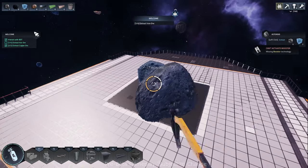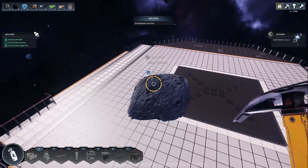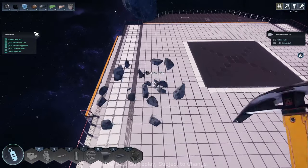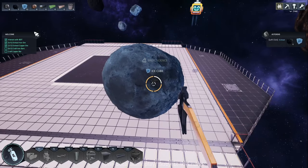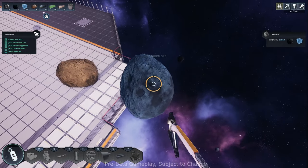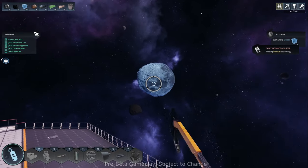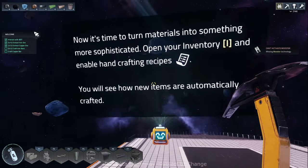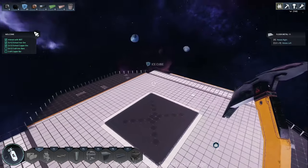We still need to find some iron — but there it is. Everything we collect is going to be useful, we'll make use of it pretty quick. We're getting iron and ice. Looks like we completed that part of the tutorial. I'm going to chip away a few more while they're close, because it's not always the case. We're going to use all of this material. And we need this ice for oxygen — we'll be converting that to oxygen pretty soon.